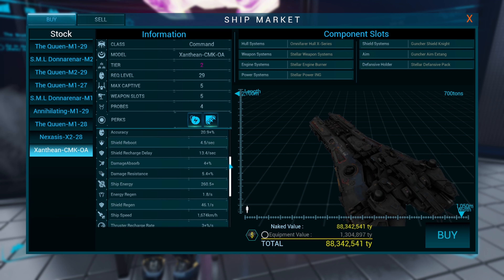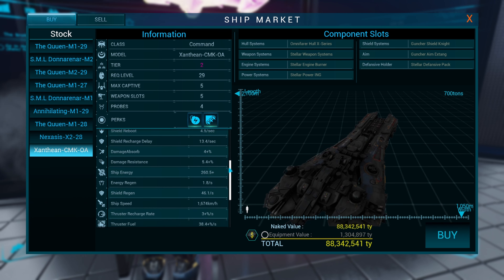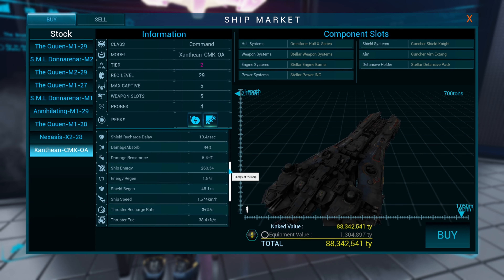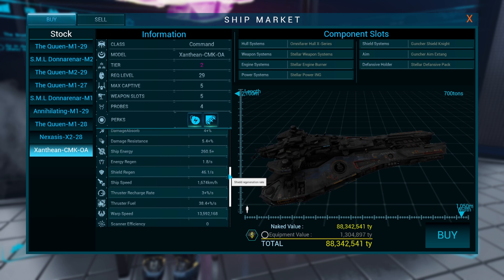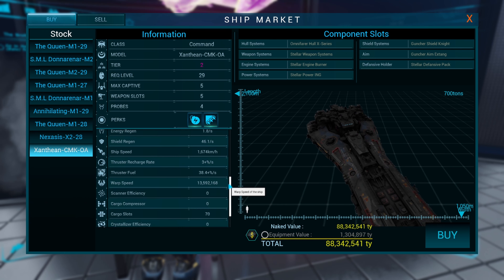Accuracy 20%, shield reboot 4.5 seconds, shield recharge 13 seconds, damage absorb 4%, damage resistance 5.5%, ship energy 260.5%. After looking around I found this other ship.